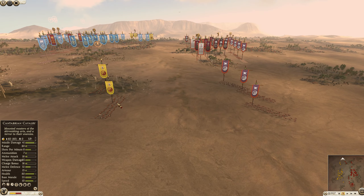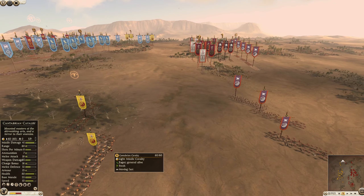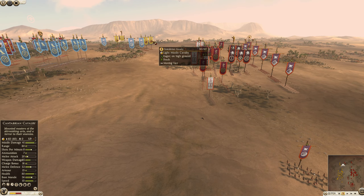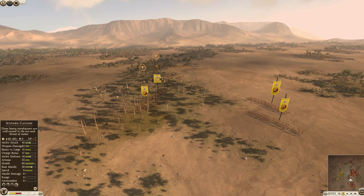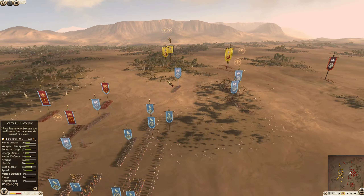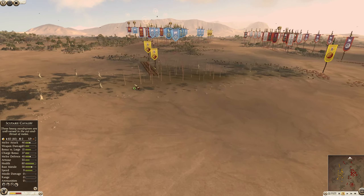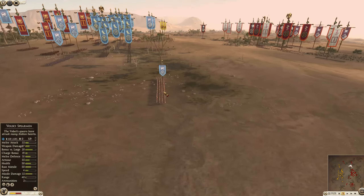I'm going to slow it down for just a minute. We're going to have Lusitani coming up with some Cantabrian Cav — not Celtiberian Cav. We've got four Cantabrian Cav, and then we've got the Scutari Cavalry and a Scutari Cav General. So Lusitani as the Cavalry — it's an interesting one. Scutari Cav is just a medium melee Cav, but it looks like numbers is going to be their play here.